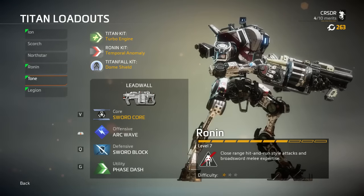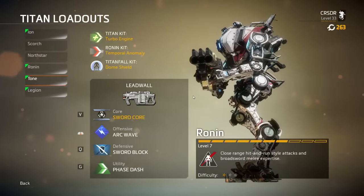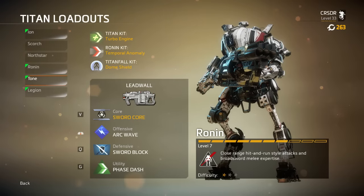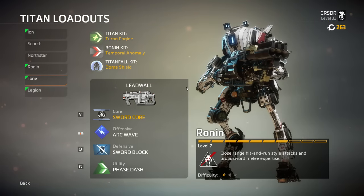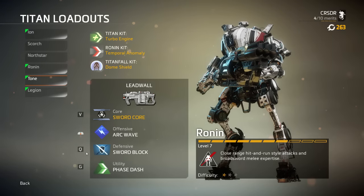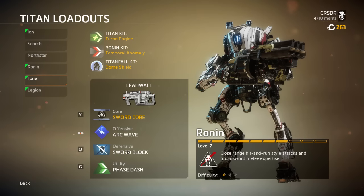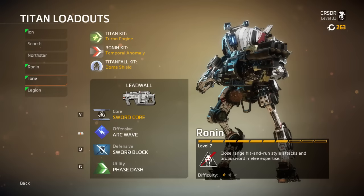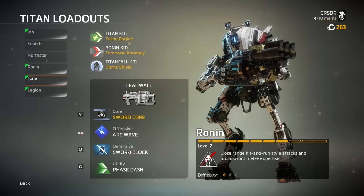Ronin is the only titan with a sword. It benefits from being up close. It has a Leadwall shotgun that fires in a straight line, and an Arc Wave ability that sends out an energy wave in a vertical line dealing damage to the titan you're facing. Its defensive capability is Sword Block — it doesn't matter where enemies hit you; as long as it's active you're deflecting and reflecting damage. You still take about 10% of normal damage through it.